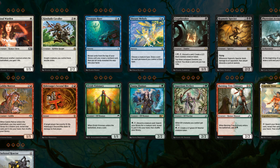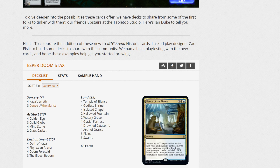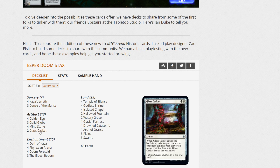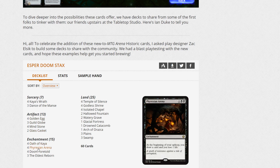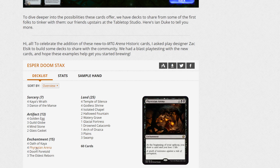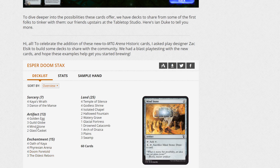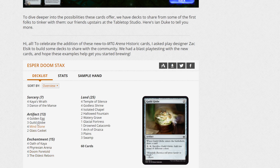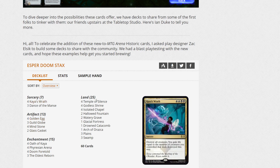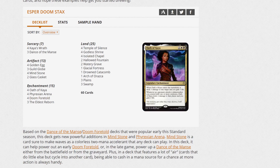Overall, the cards seem to be pushing: white lifegain deck, merfolk for blue, mono-black devotion, red goblins, and green elves. Looking at the sample decks in the article — Esper Doomstack basically took a standard deck and threw in Phyrexian Arena plus Mind Stone and some older lands. The aggro deck has Hidetsugu's Second Rite — if you're running a deck full of 1/1s and can get someone to exactly 10 life, it's an instant win, though a little expensive.